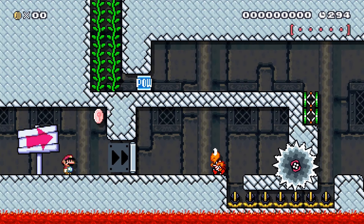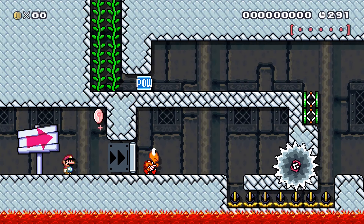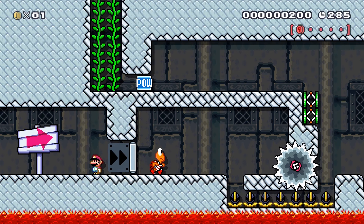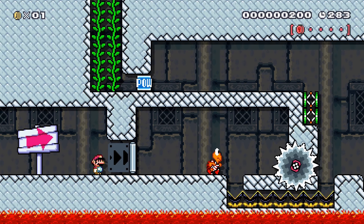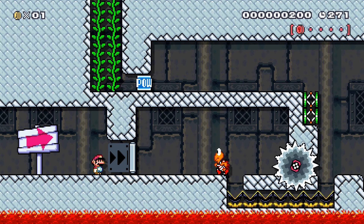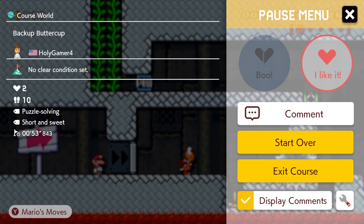I tried this level for about 10 minutes and I literally have no idea what I'm doing. I may as well be missing a very simple thing. But like I said, I don't know any tricks with Mario Maker — I just play casually. So I'm just gonna go on to the next level. Unfortunately I wasn't able to beat it. Whoever sent me the level, you can tell me how to beat it — maybe I'll go back. But I did like the level.